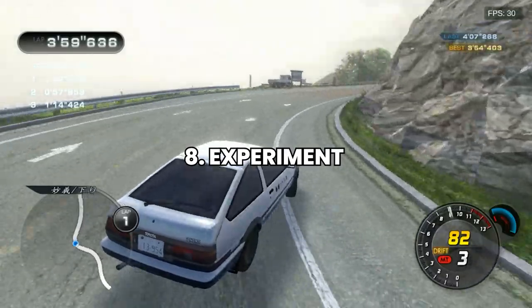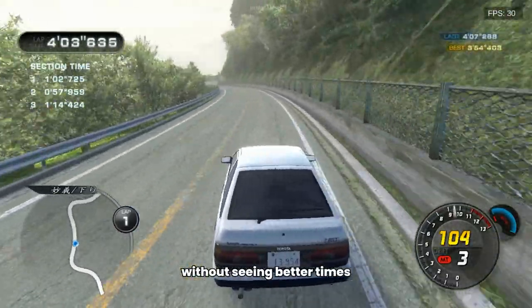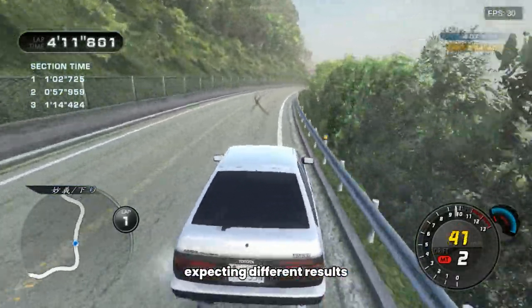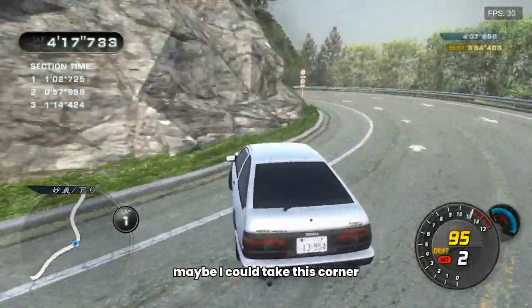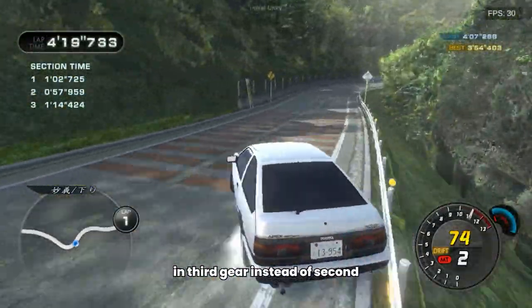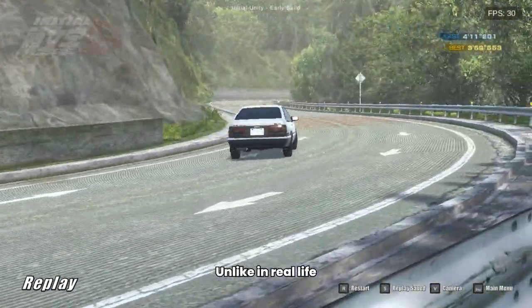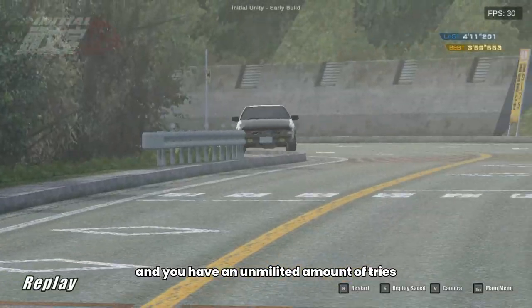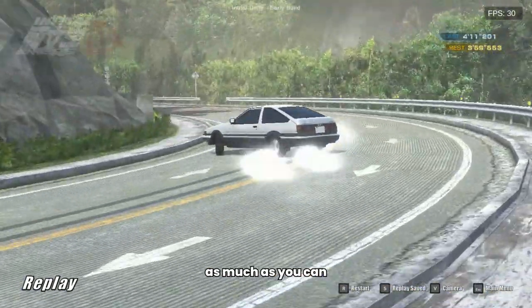Number 8: Don't Be Afraid to Experiment. If you're trying hard over and over again without seeing better times, just remember what Einstein said — doing the same thing expecting different results is insanity. So if you have an idea, maybe I could take this corner in third gear instead of second, or maybe I can jump over this wall to be quicker, then do it. Unlike in real life, this car cannot be destroyed, and you have an unlimited amount of tries, not having to worry about fuel or traffic. Get comfortable and experiment as much as you can. Also, use manual transmission.